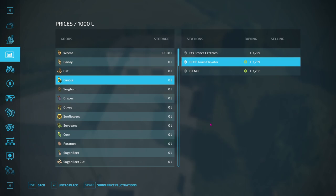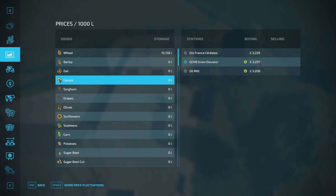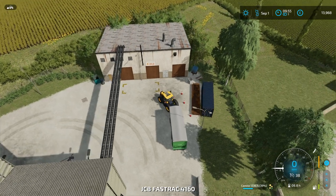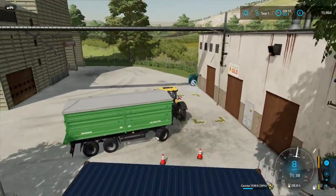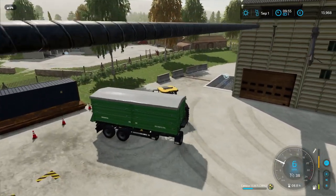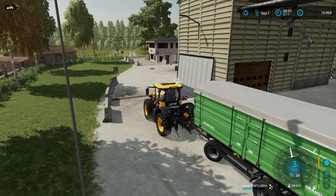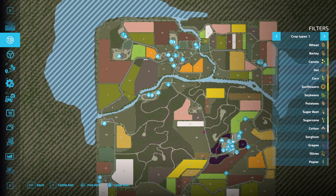That was actually quite easy. My canola is actually up at 3,828, and it is of course selling here for 3,259. But of course I'm actually going to sell all this for the contract. Where are you? Oh hello. I vanished there for a moment. Where's the map? Give me the map. Where's the flashing beacon? Let me know - up here.